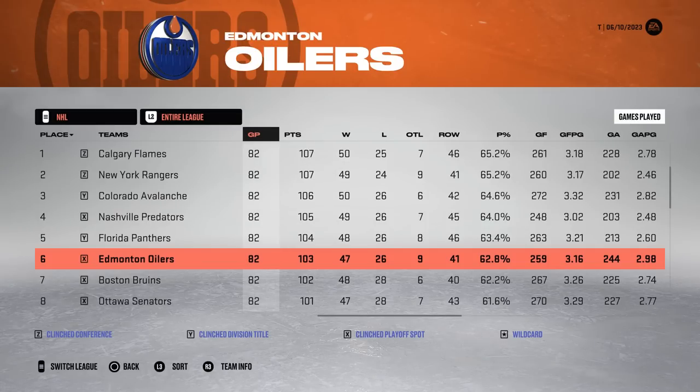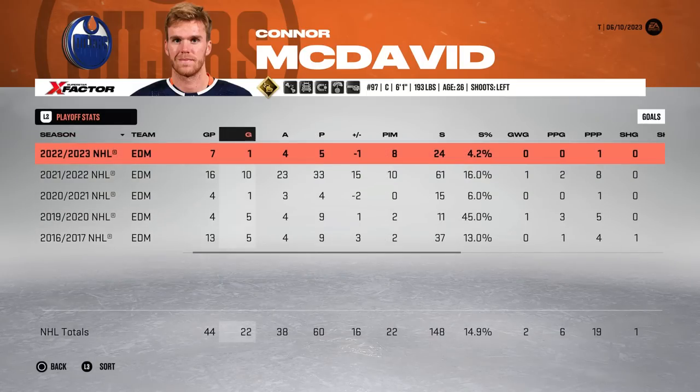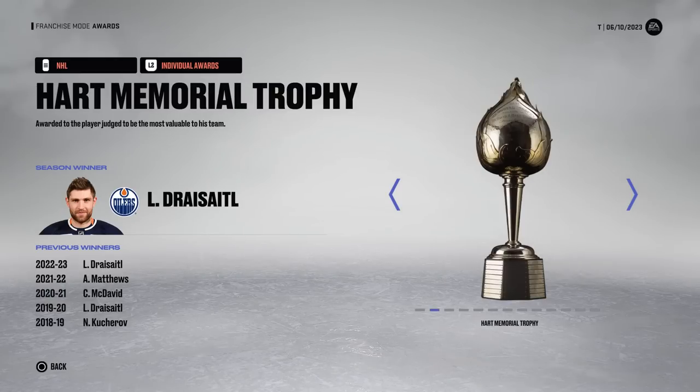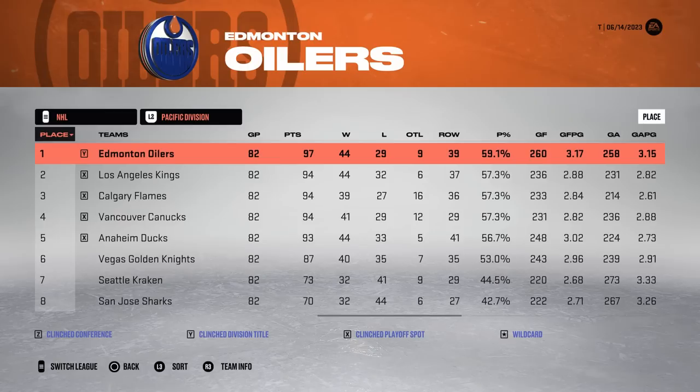They do have more success in the second year. The team finishes sixth in the entire league. McDavid puts up 91 points in 80 games, was a plus-32, and only had seven playoff games. Dreisaitl, his linemate, gets the Art and the Heart. They were eliminated by the Golden Knights in round number one.